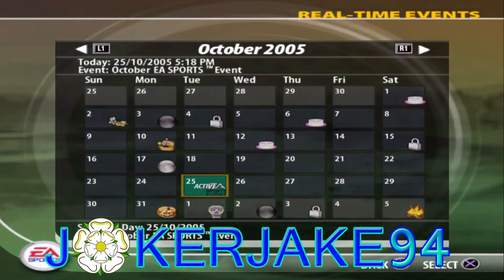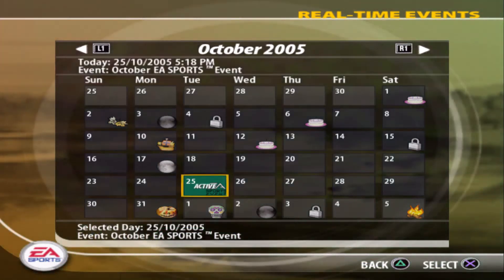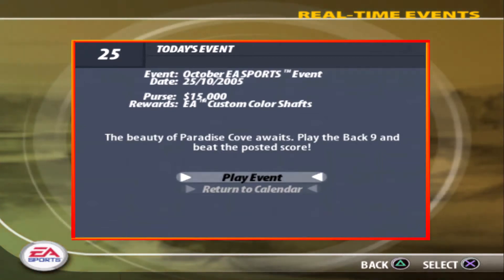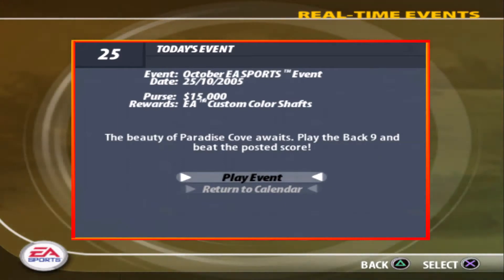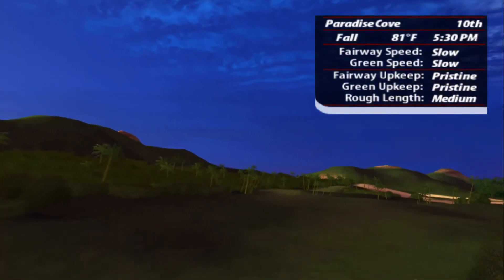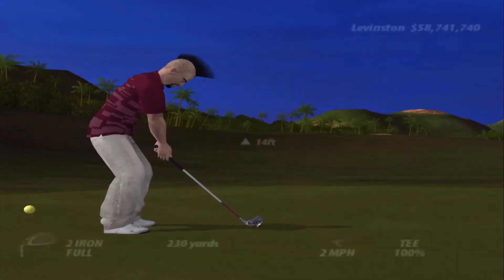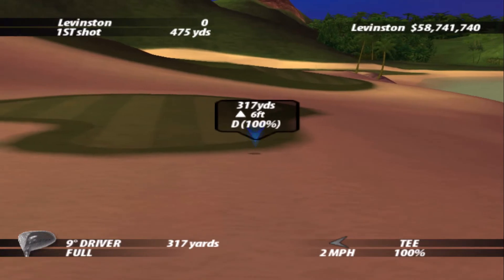Hello and welcome to another episode of TagWizPJTool 2005. The World's Hand Calendar could be a tough one today. The EA Sports event for October is at Paradise Cove and it's the back nine. Some tough holes in the back nine of Paradise Cove, especially the last hole.